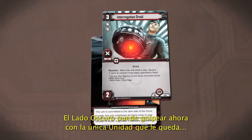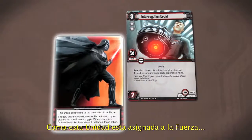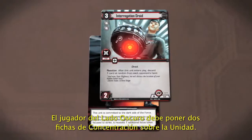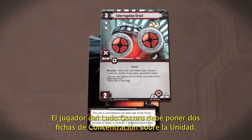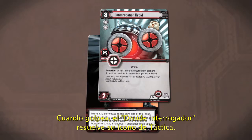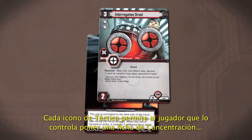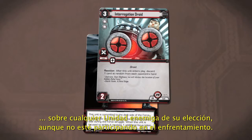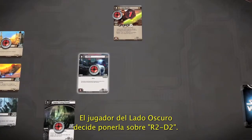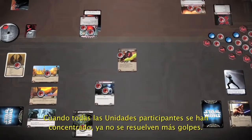The Dark Side player can now strike with his only surviving unit, the Interrogation Droid. Because the unit is committed to the Force, he must place one additional Focus token on the droid in order to strike, so the Dark Side player places two Focus tokens on the unit. When it strikes, the Interrogation Droid resolves its Tactics icon. Each Tactics icon allows its controller to place a Focus token on any enemy unit of his choice, even if that unit is not participating in the engagement. The Dark Side player chooses to place this token on R2-D2.